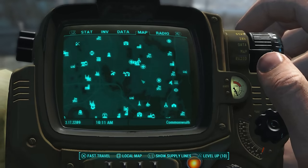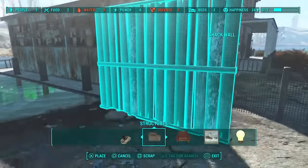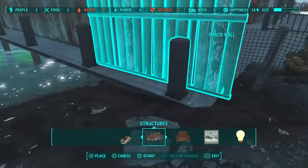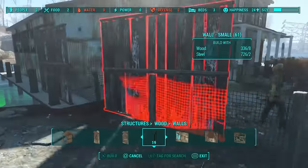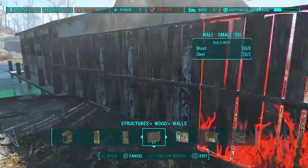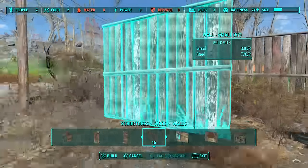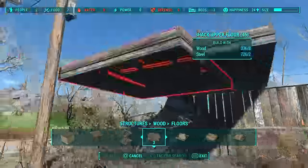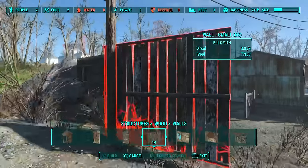First thing we're going to want to do is build ourselves a perimeter to lock this place down a bit. I found that the level of the shed right here turned out to be a pretty good level to run a perimeter right around. We'll just build some fences up until around this rock line, then put a floor and roof in so we can build a corner, and do the same thing all the way across.